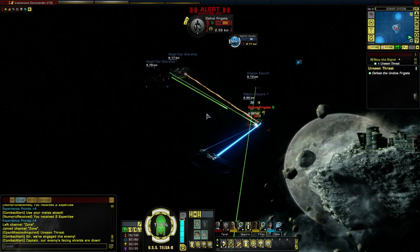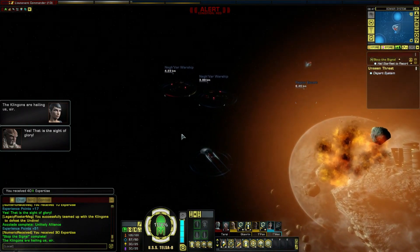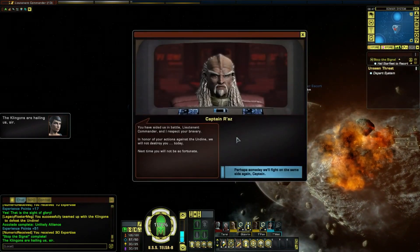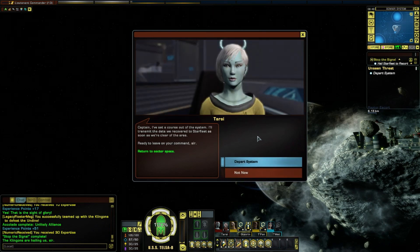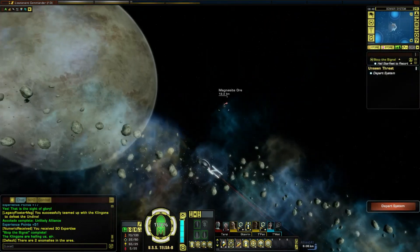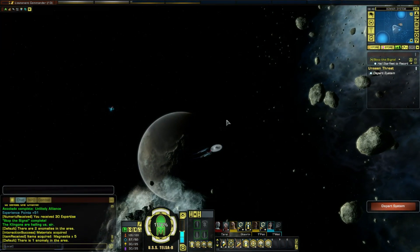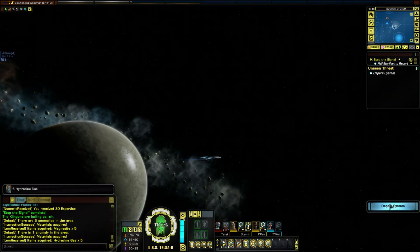It feels epic - takes a long time to kill, needs a lot of ships to do it, and I feel like I contribute enough. That's a good fight, well done. The Klingons are hailing us. Perhaps someday we'll fight on the same side again, Captain. I've set course out of the system and will transmit the data we recovered to Starfleet as soon as we're clear of the area. Let me just do a quick scan - be right back. There we go, another quick one - let's get out of the system now and end this mission.